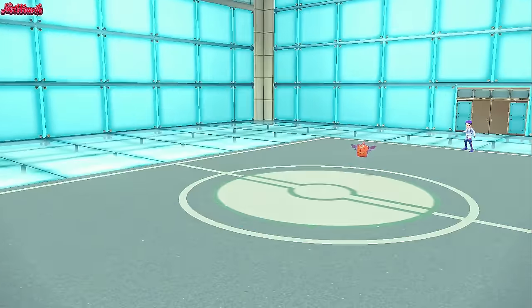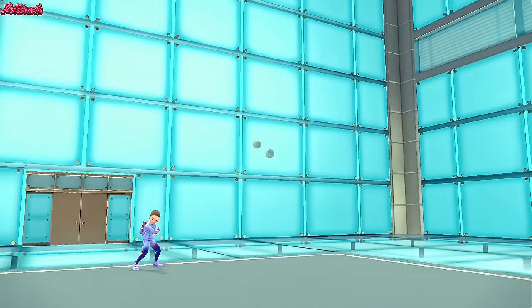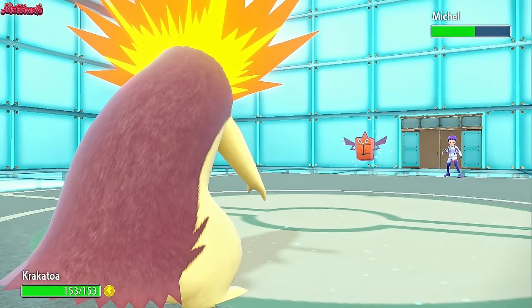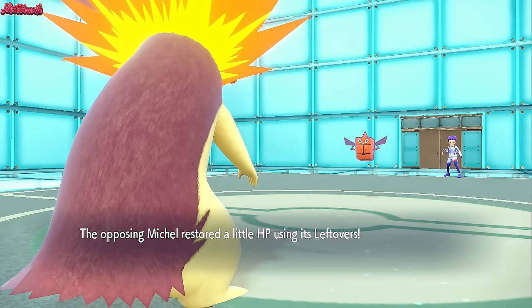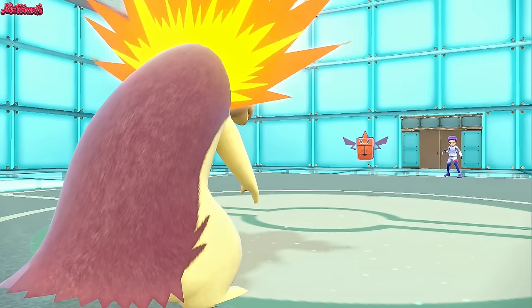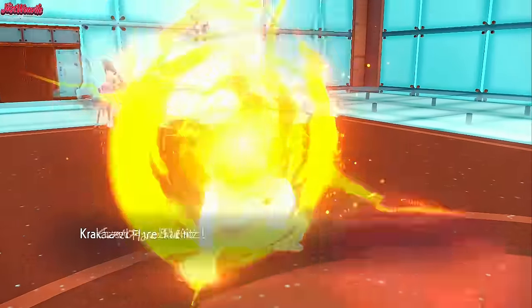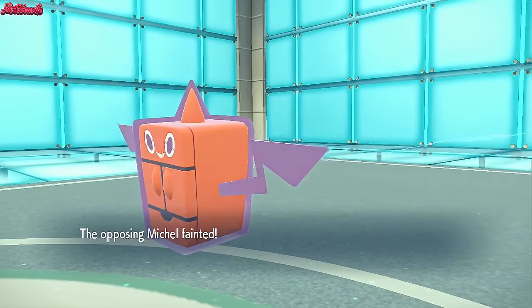Even though Typhlosion's paralyzed, it's still going to put in the work here. Going into Typhlosion now - Cracker Tower, nice and shiny. We simply go for a Flare Blitz. They may predict the Focus Punch and go for a switch, so I'm going to go for the Flare Blitz anyway. They go for a Double Team - very interesting, but I have a feeling we're going to hit this still. And we do. Down goes the Rotom Frost to Typhlosion and its physical prowess.